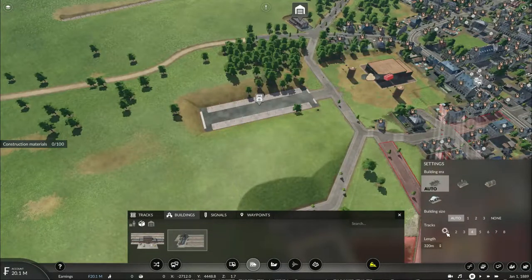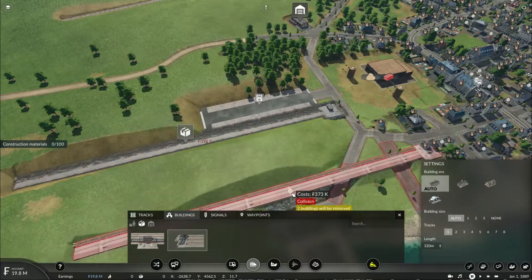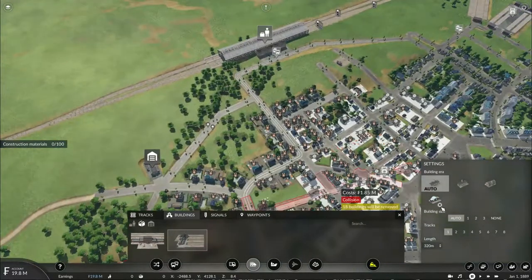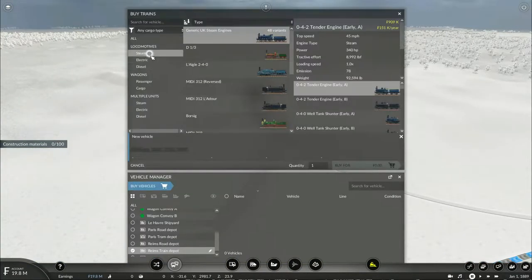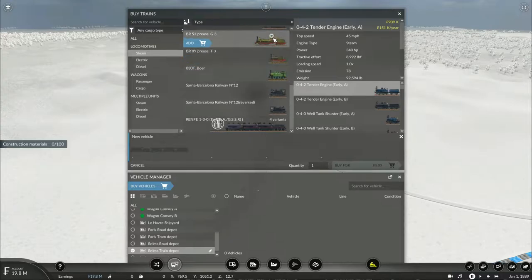Everything seems prepared for our operations, though I can also transport some building materials to Le Havre by connecting and building the freight station. Let's basically add that, but we can expand upon it in the next episode. All right, time to get serious — let's buy some vehicles. Now there are a lot of vehicles I can choose from: a couple of tank engines, vanilla engines, and a couple of modded engines.